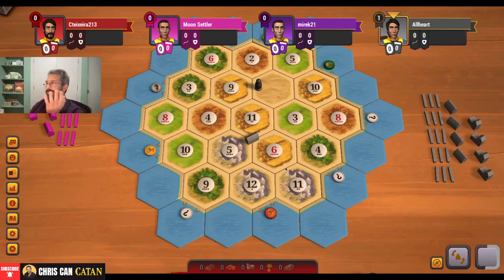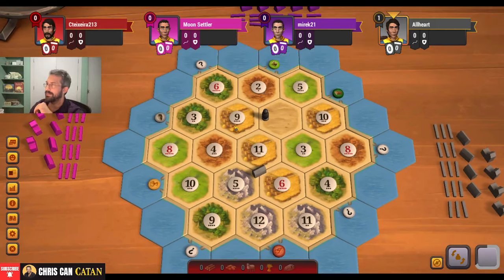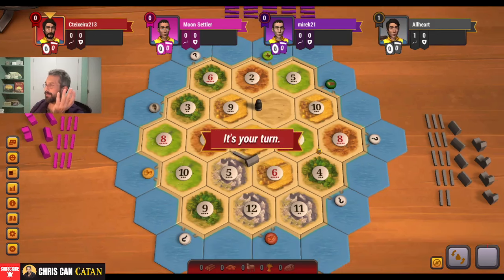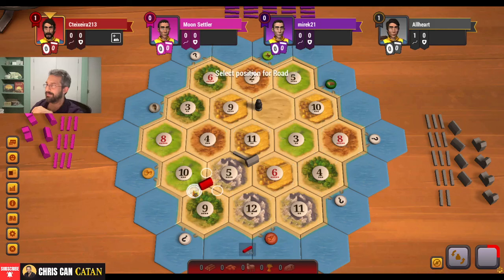That kind of forces our hand. I think we take the 5, 10, 9 - that makes the most sense. Unless there's something amazingly awesome that I'm missing here. 6, 4, 3 is not bad, but we take this all day. It's also nice - we can get the 3-for-1 port, maybe even the wheat port as well. We get sheep, we get wood, we get brick, and there's a lot of potential locations for wheat and brick. I think that's going to pair very nicely.